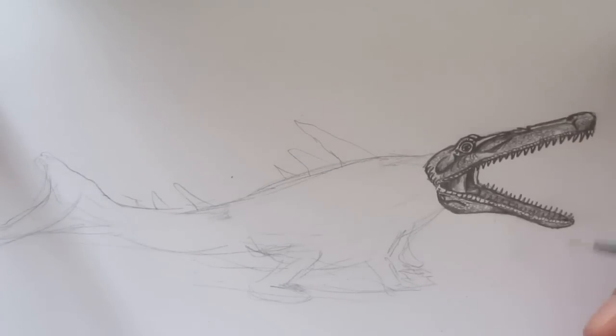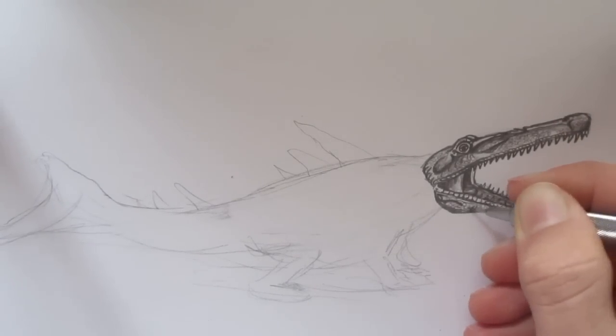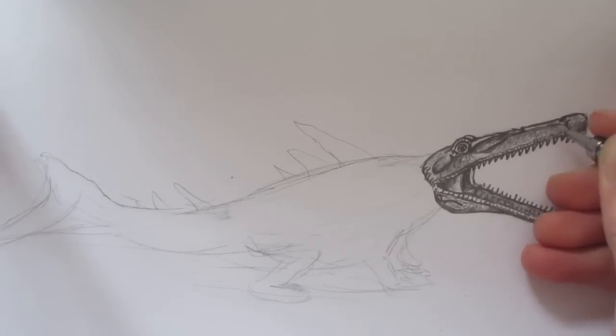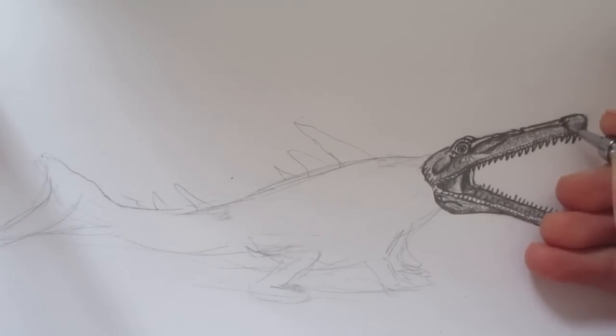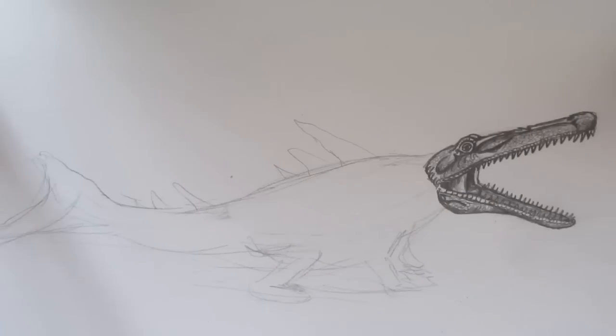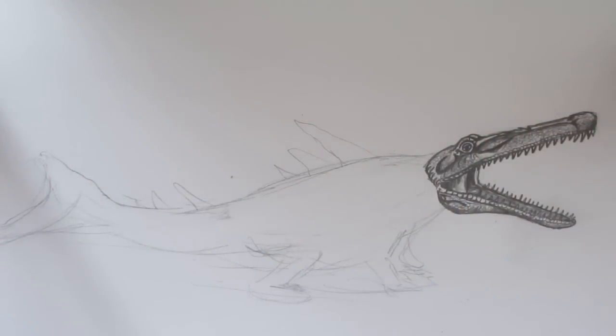I didn't actually get that good at shading until around five years ago. Before then I would just draw like the outlines of pictures — I wouldn't put any scales in. It's kind of lazy. But then I found out if you really want your picture to look good you have to actually put in the time. So there — we're done with the head of our sea creature.